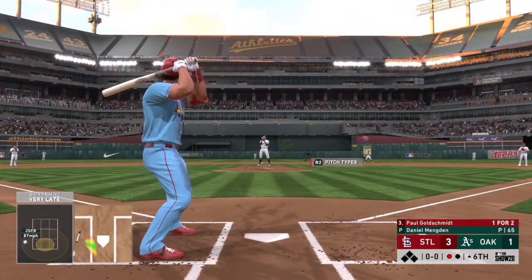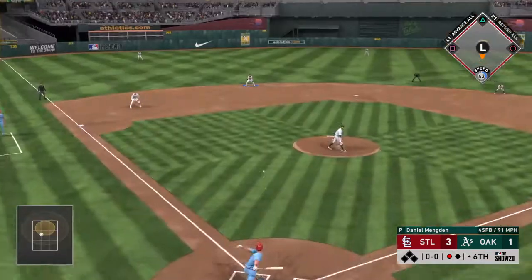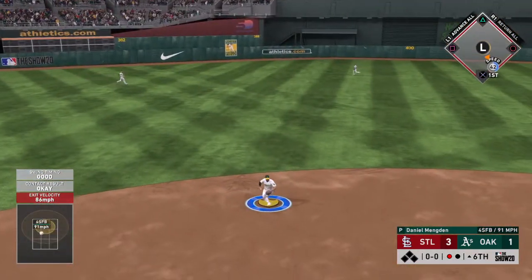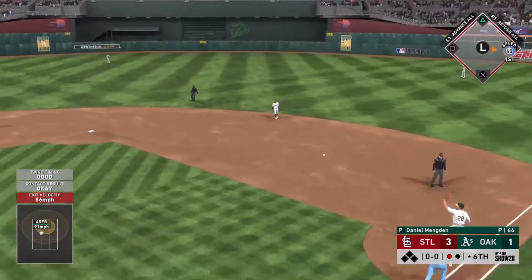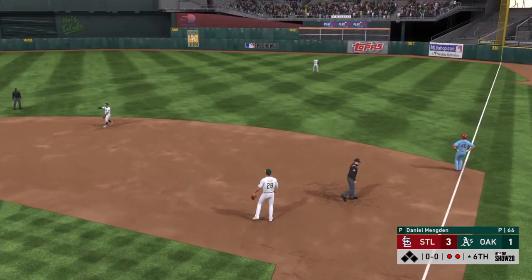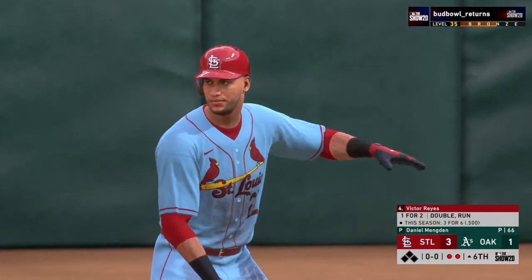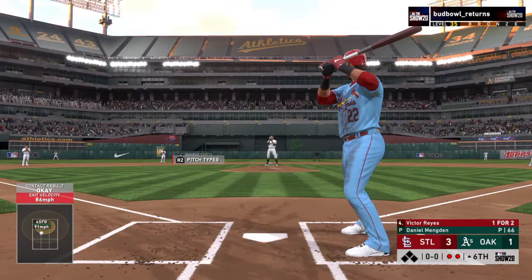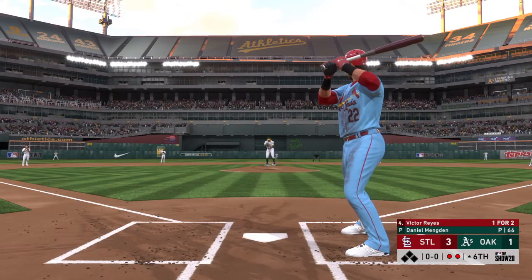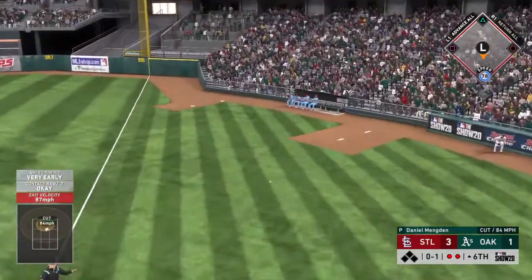Into the box now, Paul Goldschmidt — he'll try to follow up the double in his last at-bat with another big hit. He did a great job to go down and get that one his last at-bat, but I think they're going to pitch him up, maybe elevate something in the zone. Ready once again, Victor Reyes — a hit in two tries for him so far. Here's the pitch — swing and a liner, foul. We're in the sixth inning here in a 3-1 ballgame.